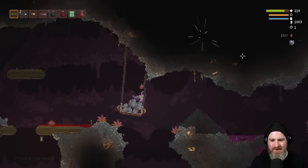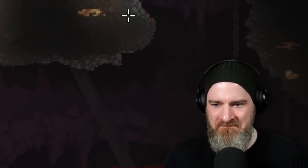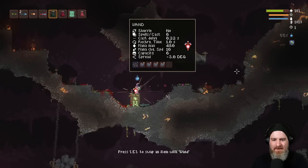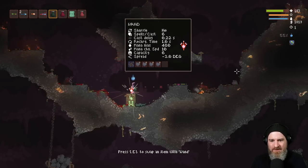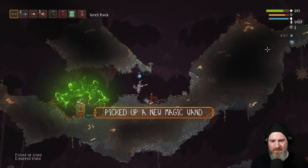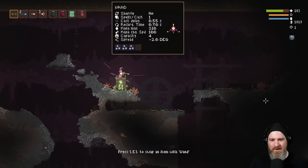It makes sense, right? Humid air in a fungal cavern — I can get behind that. I want to check out this wand over here. That mana charge speed is pretty bad, but I would like the heavy spread. Good mana for capacity.